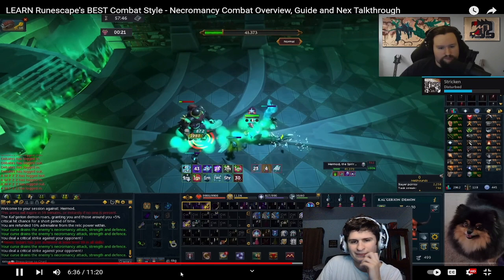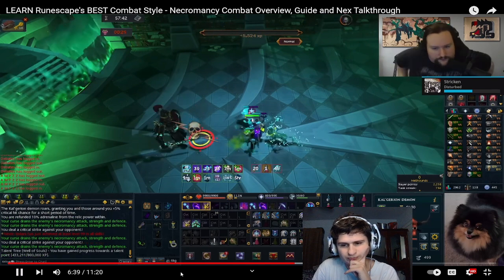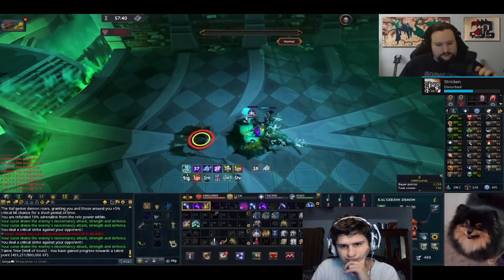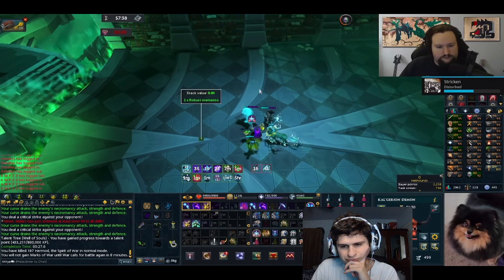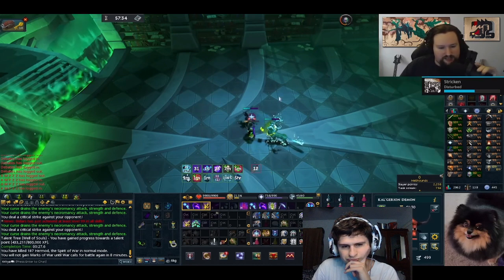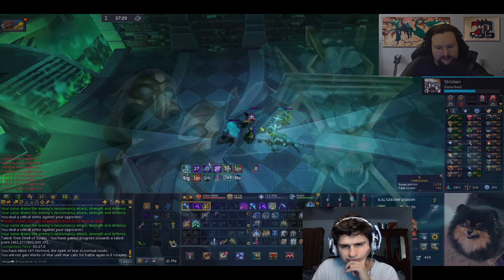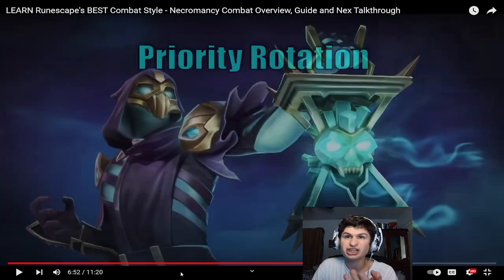Using Bloat and the first hit of Spectral Scythe to fish for an additional Residual Soul. Otherwise the excess goes into Finger of Death. And that's the gist of playing Necromancy outside of cooldowns — it's a simple style to play, but it heavily rewards you for using your resources correctly. You've got three summoning pets!